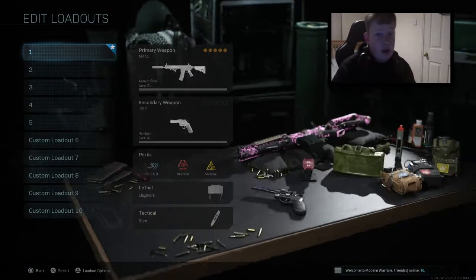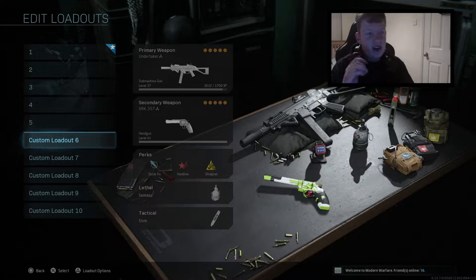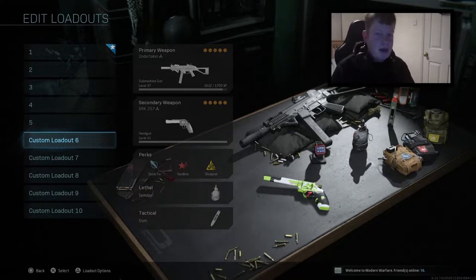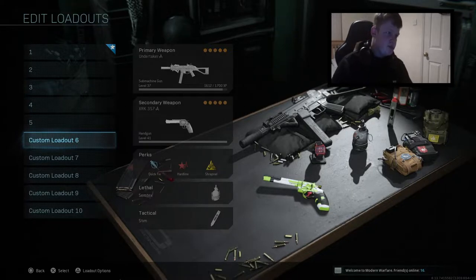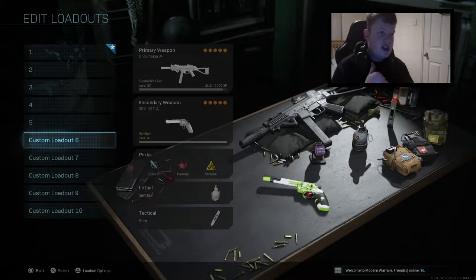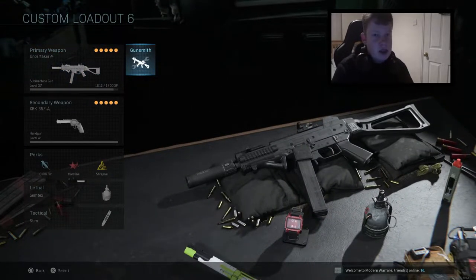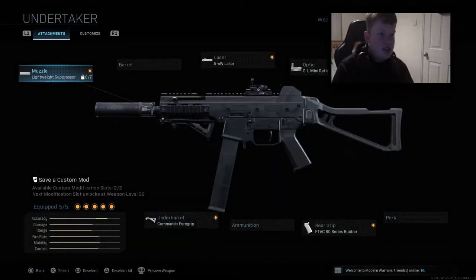The UMP45 is the gun from Modern Warfare 2, if you're not familiar with it. I've decided to make a best class setup video on this weapon. At first I didn't think it was very good, but once you start ranking it up and unlocking attachments, believe me it is insane. I've got the Undertaker weapon variant — that's where this class setup stemmed from. It's a tier 100 variant, but you'll be able to unlock these attachments through the game before you even reach that level.